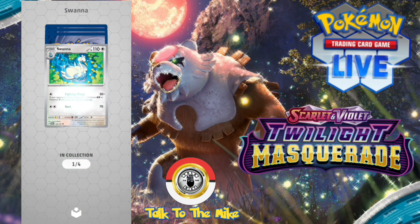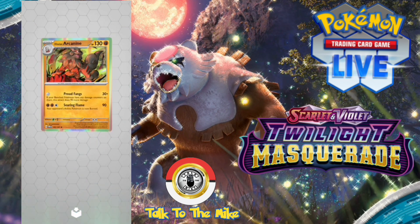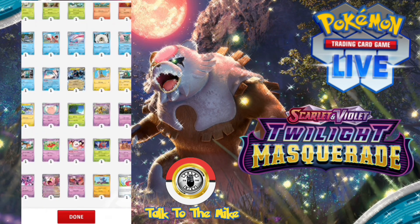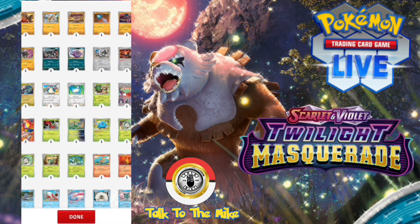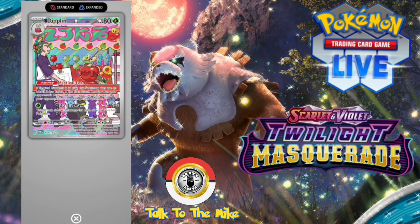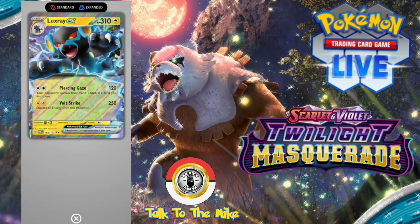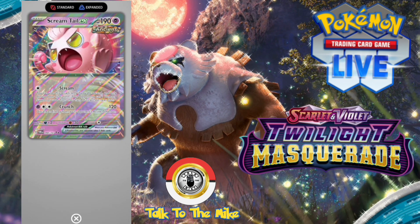Last pack of part two — last pack magic: Corpish, Poltchageist, Swanna, reverse holo Applin, reverse holo Gallade, and Hisuian Arcanine. Lots of big cards in this second half. The bigger ones: two Infernapes — pretty cool card. That beautiful Dipplin which is cool, involves some Applin — love that art, can't wait to get that one as a regular card. We got more Iron Leaves, another Luxray EX, and a Screaming Tail reverse holo which is pretty cool.